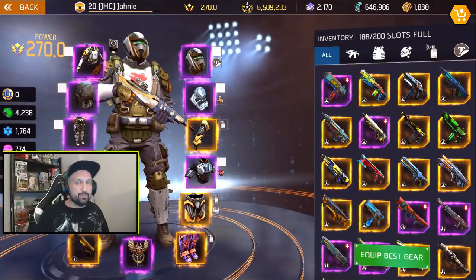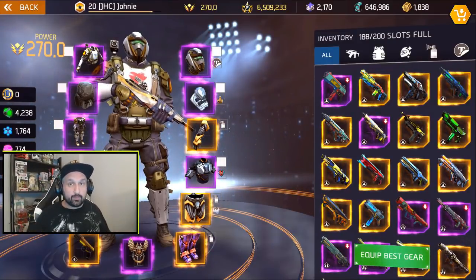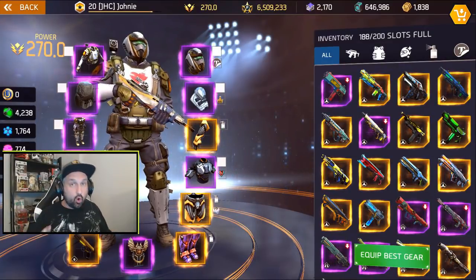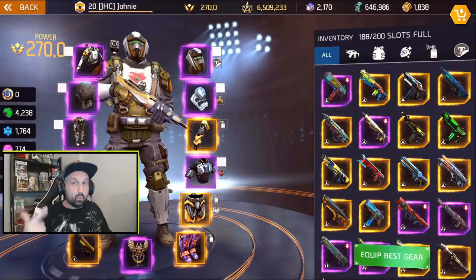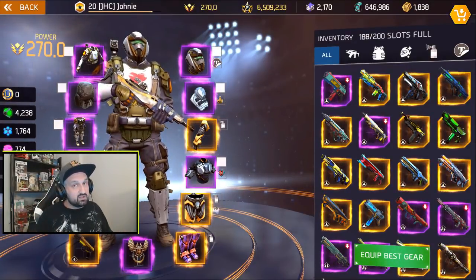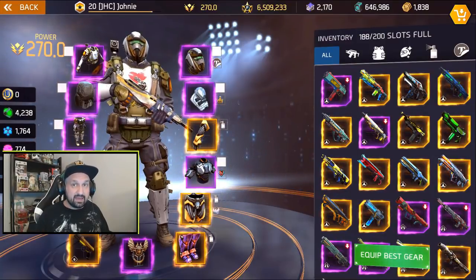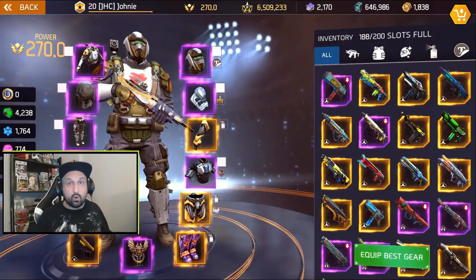What is up guys, Johnny here back with more Shadowgun Legends. In today's video we talk about armor: what is the best armor in the game, what perks you should look for on your gear, what's better between bad legendaries or good epics, what's the difference between Invictus and basilisk sets and which one is the best, and at the end where you can find all the legendary armor in the whole game.